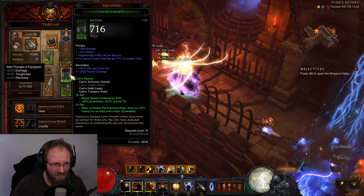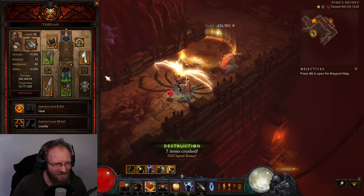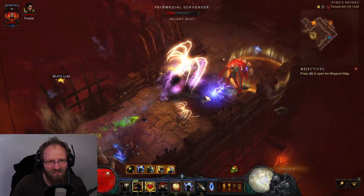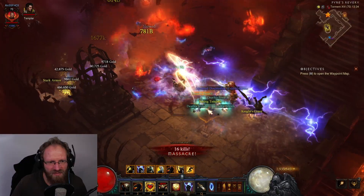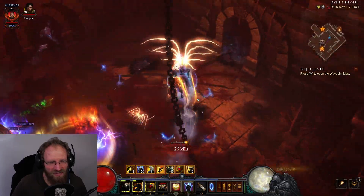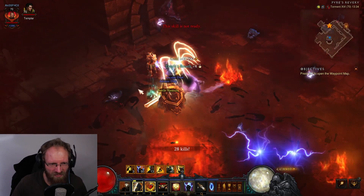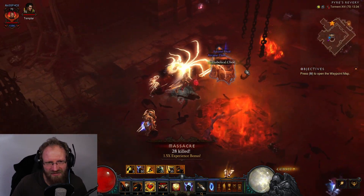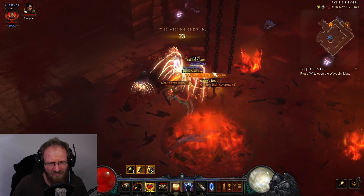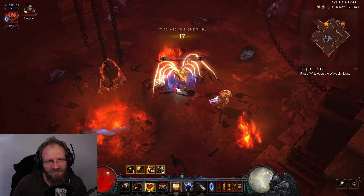We had some rift guardians here so they dropped some keys. This also scales with the Cain set on my follower - the three-piece bonus gives you a 25% chance that another key drops, which is obviously great. This was only about level three so it was a very short one, so we will only get 20 bounty materials from the chest. The timer starts at 30 seconds and you see we get 20 bounty materials and some greater rift keys - it can be 20, 40, or 60.